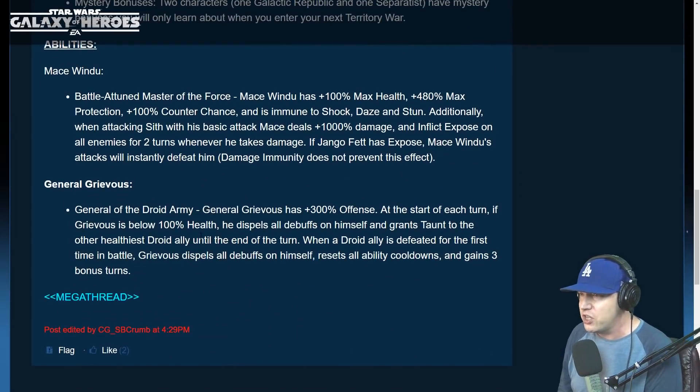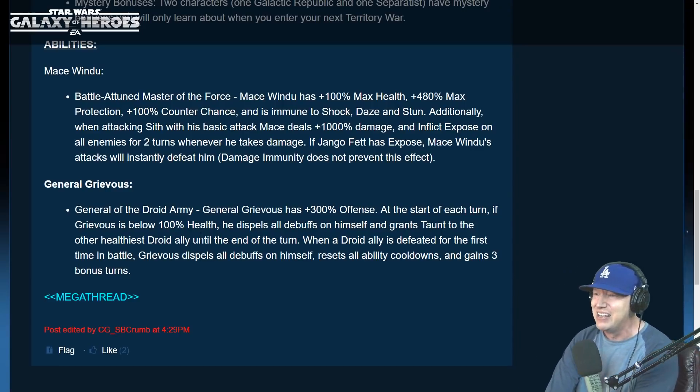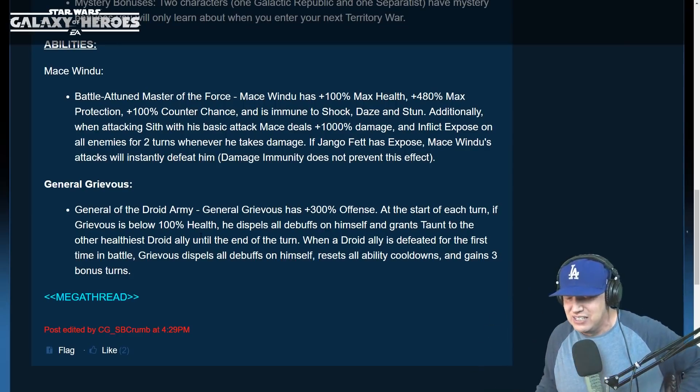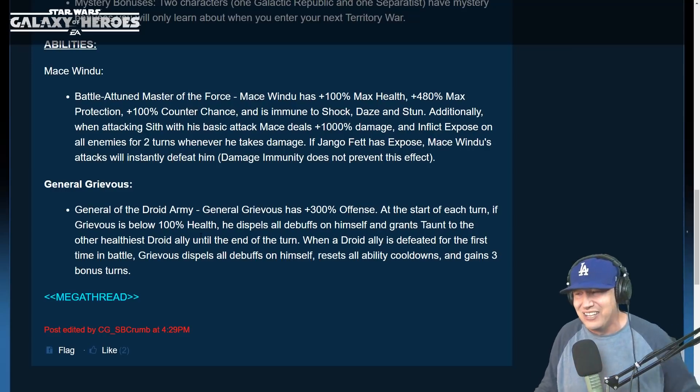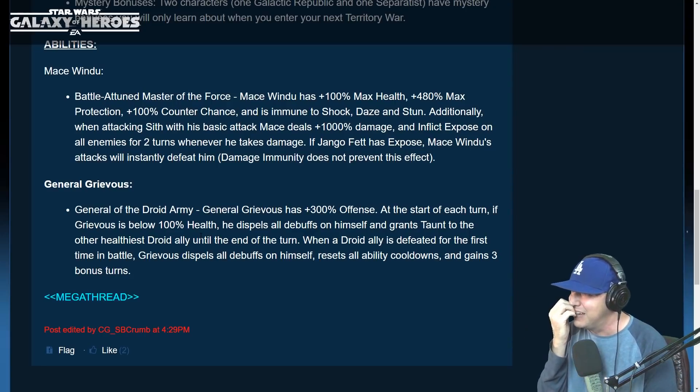Mace Windu — Battle-Hardened Master of the Force. Mace Windu has 100% max health, 480% max protection, and 100% counter chance, and is immune to shock, daze, and stun. Additionally, when attacking Sith with his basic attack, Mace deals 1000% damage. He inflicts Exposed on all enemies for two turns whenever he takes damage, and if Jango Fett has Exposed, Mace Windu's attack will instantly defeat him. That's a reference to how Jango was defeated — Mace Windu beheaded Jango Fett.